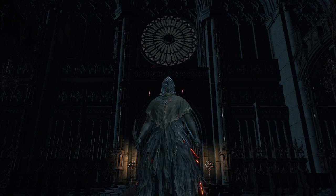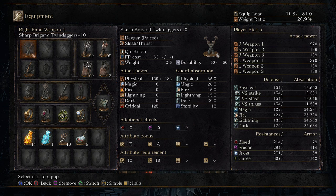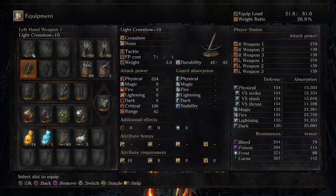Hello everyone, MooseTorrent here, and today I'm doing an Eileen the Crow cosplay. To do that, I'm using the Sharp Brigand Twin Daggers. It gets an A-scaling in Dexterity, I have 55, giving me an attack power with the Flynn's Ring of 270. It's not optimized for a Flynn's build or anything, just messed around, Bloodborne style.